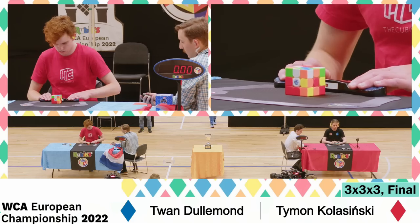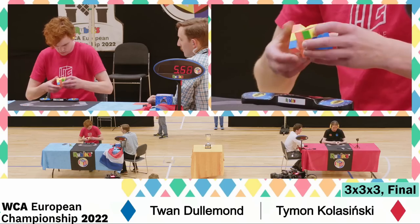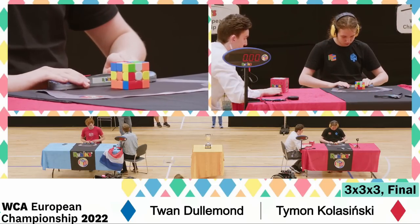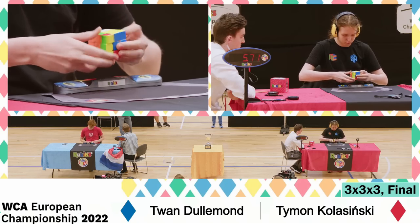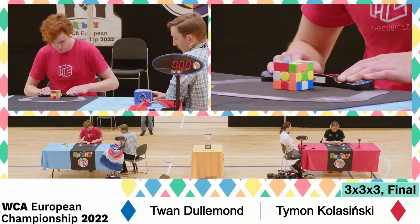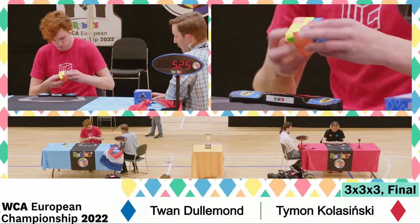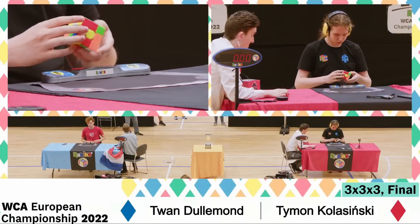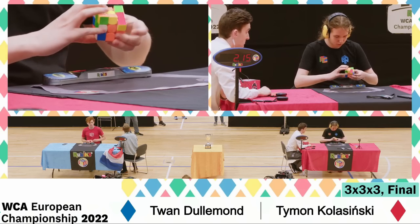6.71 — that's not going to quite hurt. Not too bad — doing a white cross here. That's a good solve — if you're ready, you're ready. Solving on white on the second solve. RUF G-perm, 7.36. T-mon is very aware of the regulation, so he takes all the time he needs.